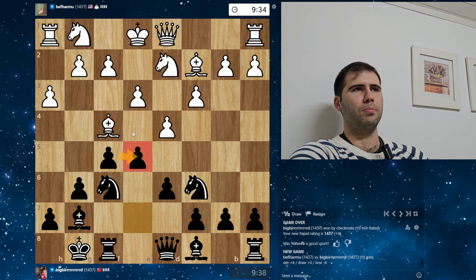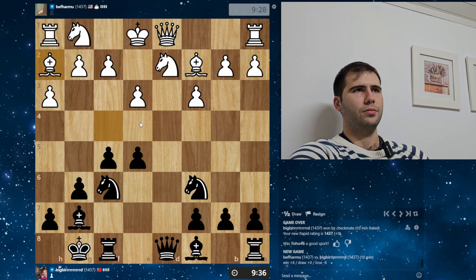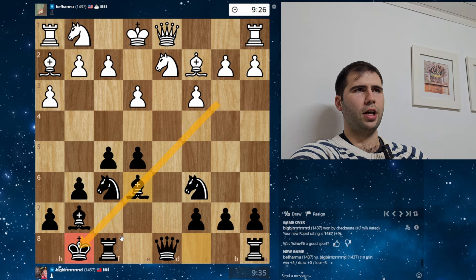We got a healthy bird reversed here. He plays Bishop D3, we can play F4. Pawn takes, and then pawn takes D4. Bishop E6, dealing with any issues on this diagonal.